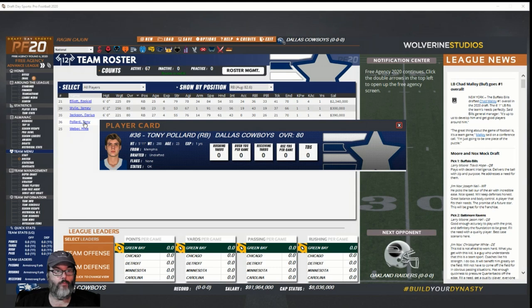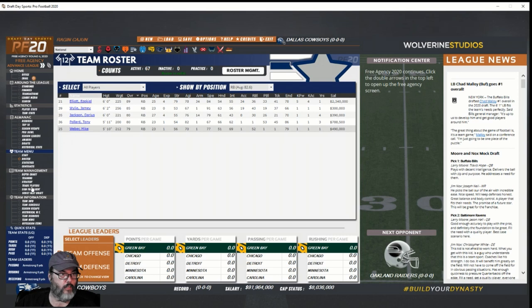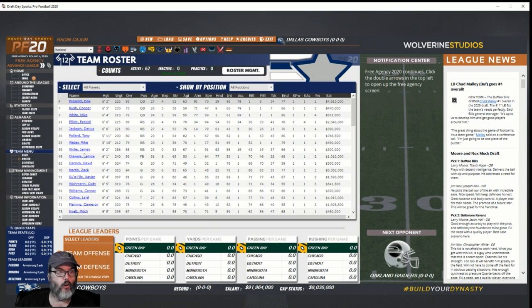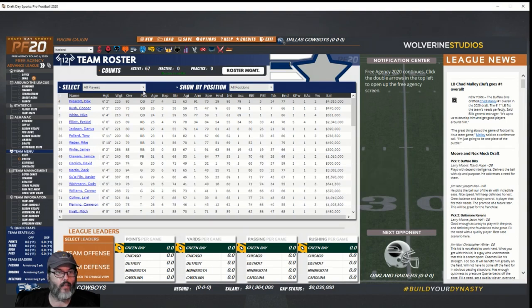I think I could trade Tony Pollard and I can certainly trade Mike Weber. Putting Mike Weber on the trade block. Tyron Smith, Lyell Collins, and Sean Lee are already on the trade block. Looking at the roster — Wiley's up there, Dak Prescott still at 93.